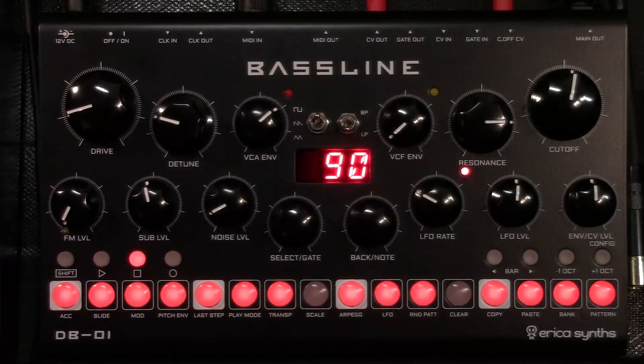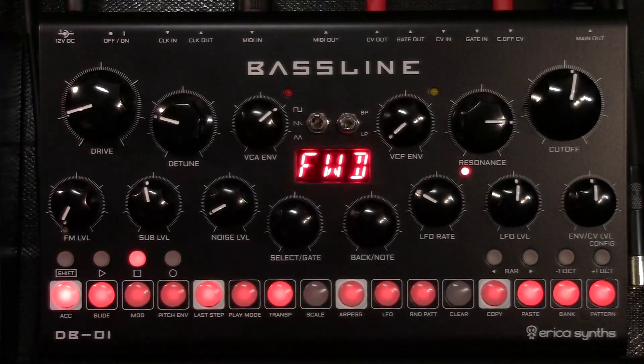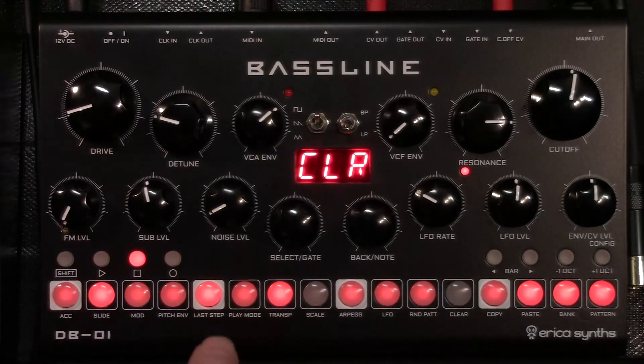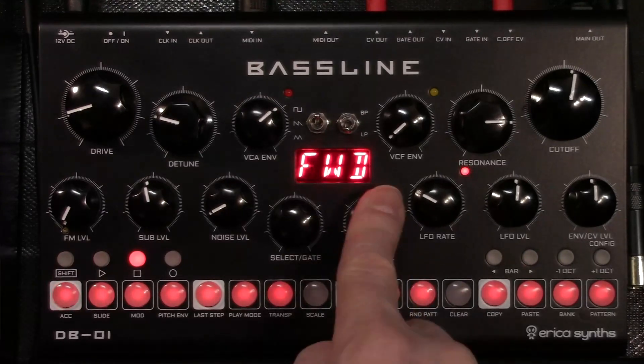You could get the same result just by having two bars and programming in steps that way, but if you're like me it's sort of nice just to see everything in 16 steps. If you're only making little changes, it's even better that they're all visible. To see them, just click on play mode and they're highlighted. If you want to get rid of them, shift clear — now they're all just normal steps again.